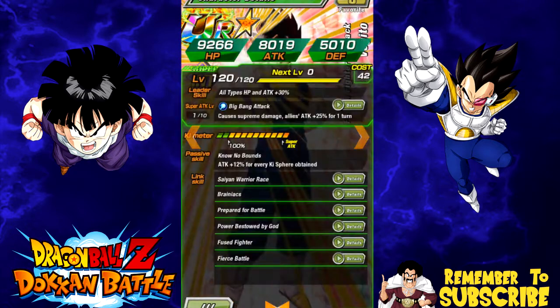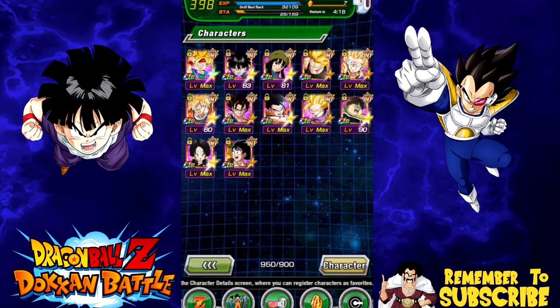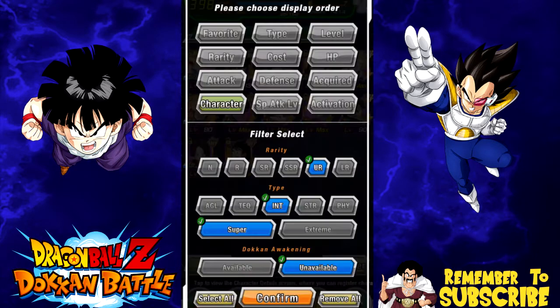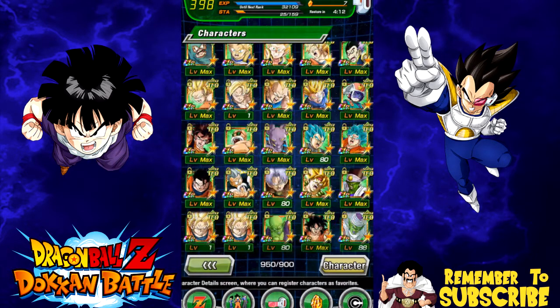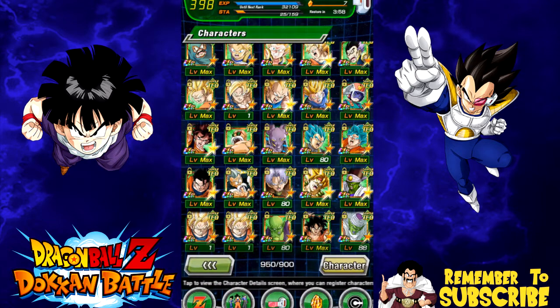He is such a horrible card — attack plus 12% for every Ki orb obtained, that's it. All allies plus 25% for one turn — yeah, that's great but you're never gonna be useful on a mono team. I'm just angry. I don't ever see myself using him. The only one I might actually throw dupes into is the support unit version because I want him up to super attack 10 and I think I already have a lot of dupes into him. Anyway guys, that's it — I'm rambling. Thank you for joining me. Make sure to hit that subscribe button if you're new, give me a like if you liked the video. Let me know if you pulled that LR Gohan — catch you guys later!